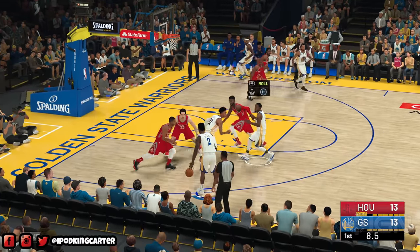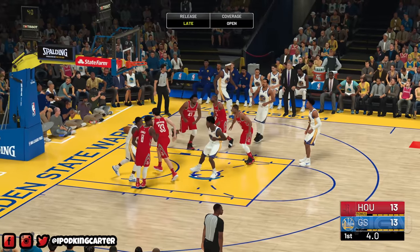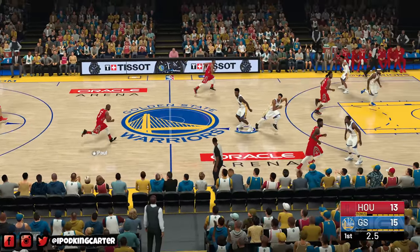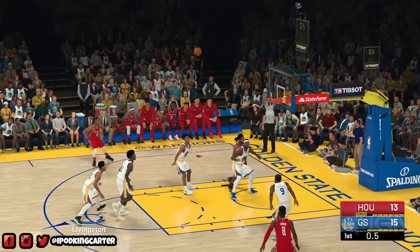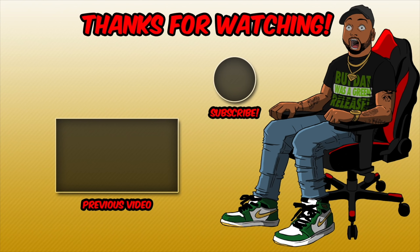DeMarcus still has that badge. They're running the pick-and-roll with Iggy, and Bell is trying his luck. That paint is looking sweet on 2K. If you guys enjoyed this, hit subscribe if you're new to the channel. I'll see you guys in the next gameplay. Make sure you check it out. Hit that subscribe button and watch one of my previous videos. Let's get this thing to 5,000 likes — this is your boy IKC signing out, peace.